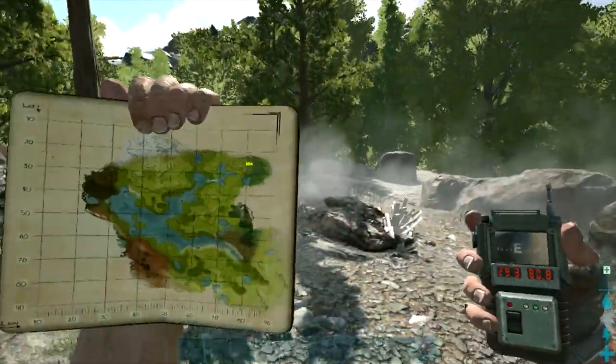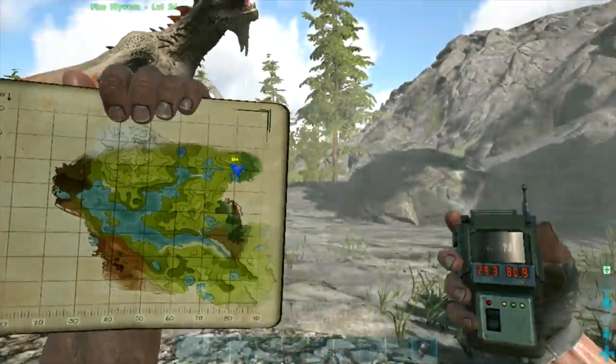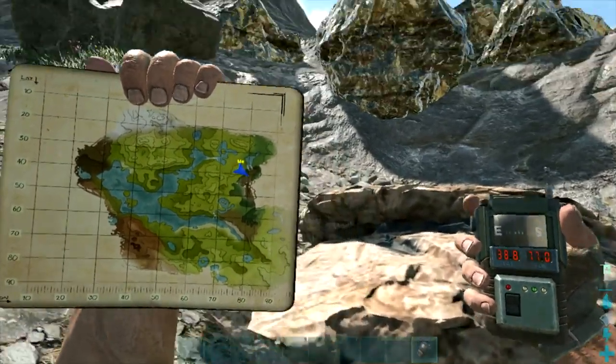This one is a singular node and is actually around some crystal and metal as well, so it's really good. It's at 29.3 by 80.9. The next one is at 38.8 by 77 — a super nice spot because it has a ton of metal nearby.